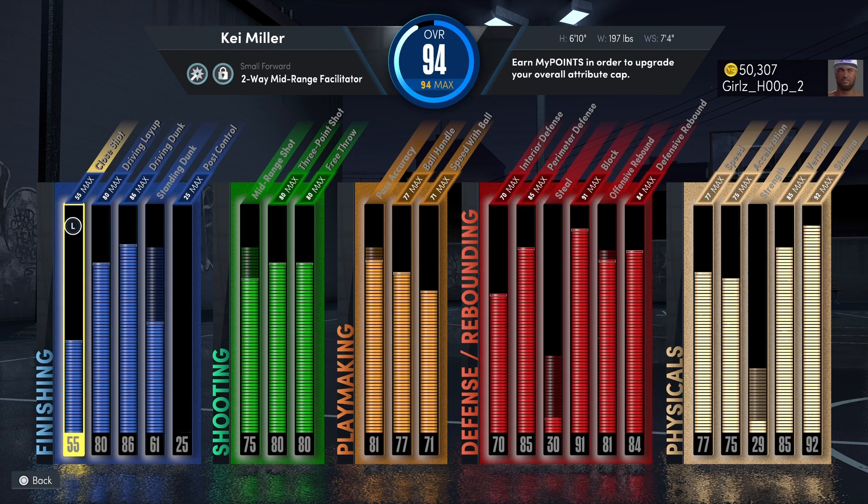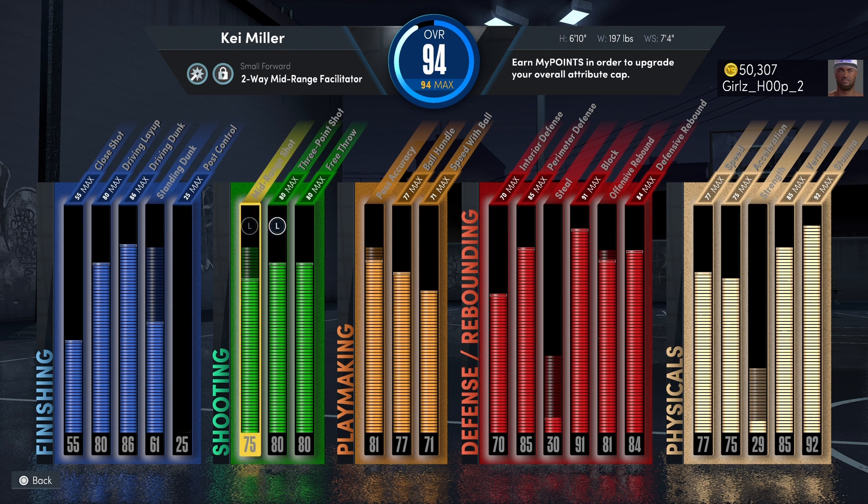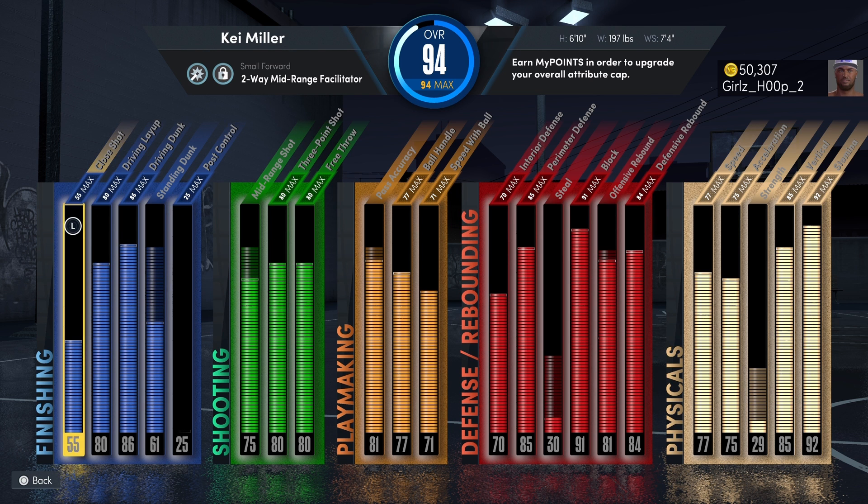Alright guys, we are back. I hope you enjoyed that gameplay. This is the build — two-way mid-range facilitator. I made him at the small forward: 6'10", 197 pounds with a 7'4" wingspan. I've been grinding him out, I'm only at a 94 overall, but this guy's a beast as you can see in the gameplay. I have an 83 ball on him — if you need a higher three, you can go up.